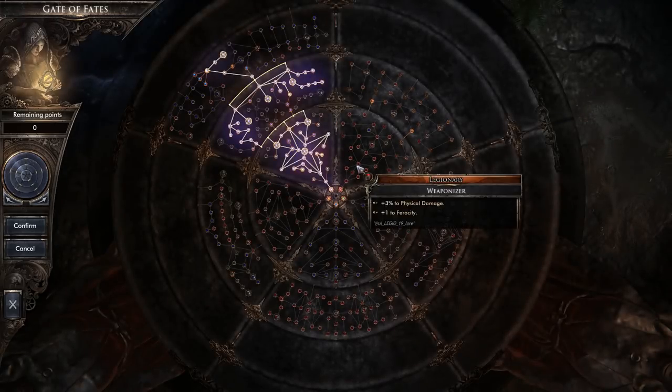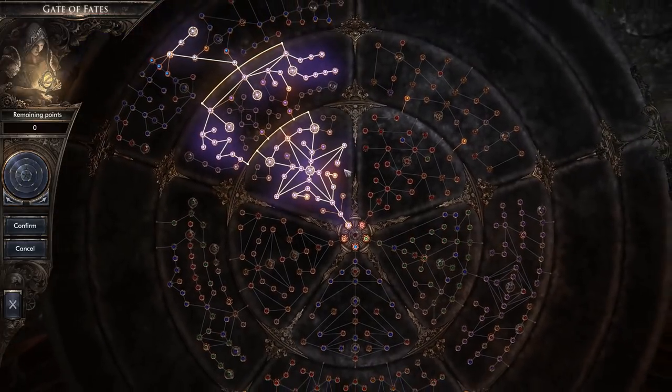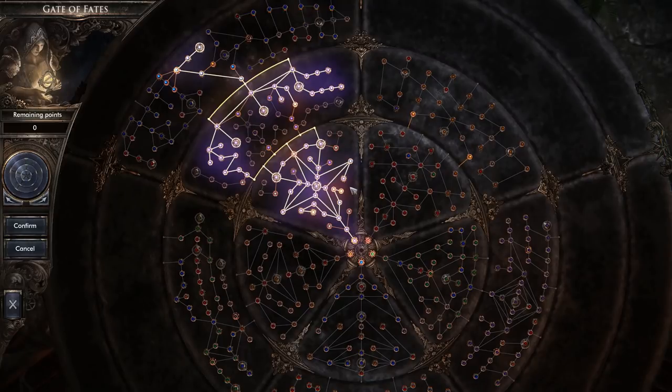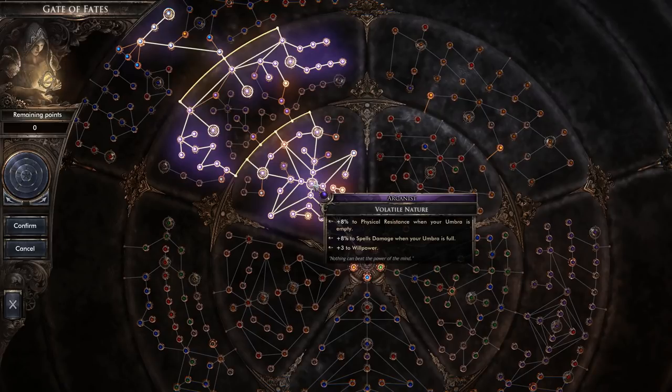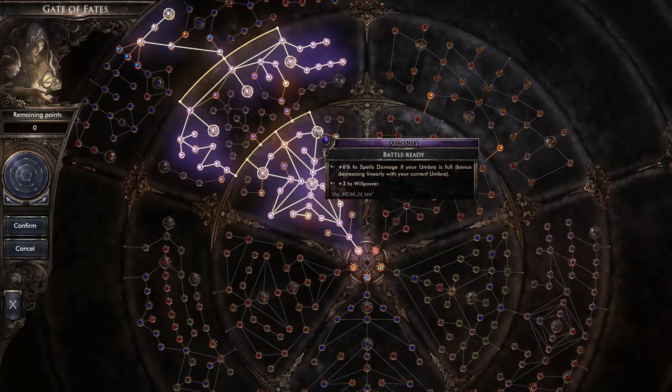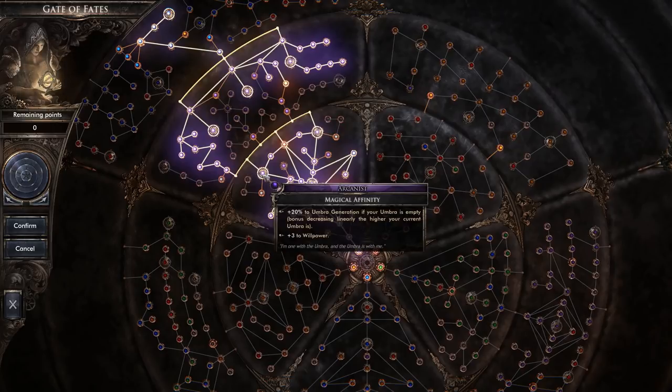Let's jump into the spec itself. We're in the Arcanist tree where we unlocked Spellbinder. I'm going to cover the big key nodes. I skipped some passives. The big one is Volatile Nature: you get plus 8% physical resistance when umbra is empty, and plus 8% spell damage when umbra is full — so that's on your first cast. When umbra is full you also get plus 6% spell damage, so that's 14% combined, plus 20 umbra regeneration when empty.